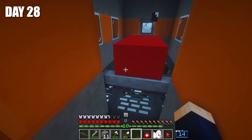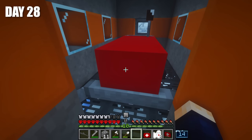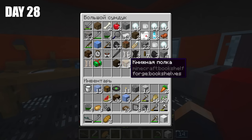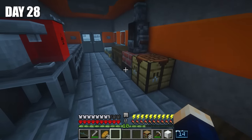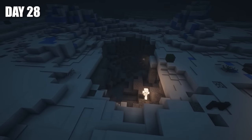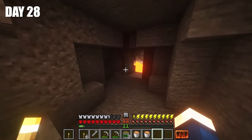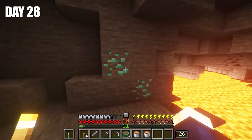I just need to understand how I can turn them on. Once I returned home, I remembered that we had bookshelves and I could make an enchanting table. At night, I didn't go to bed but went to the local cave, where I was able to find lava and get obsidian. I spent the whole night in the cave, and I finally found diamonds!